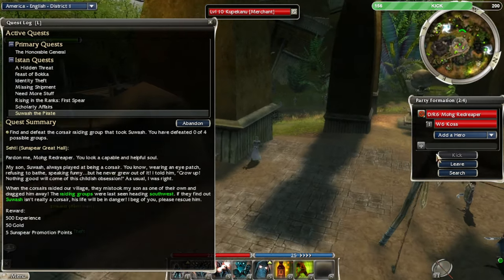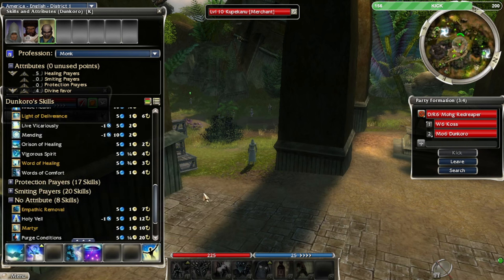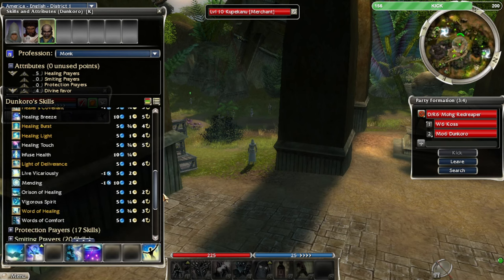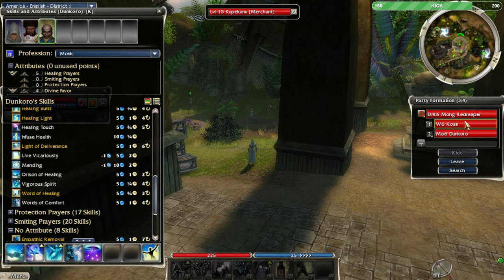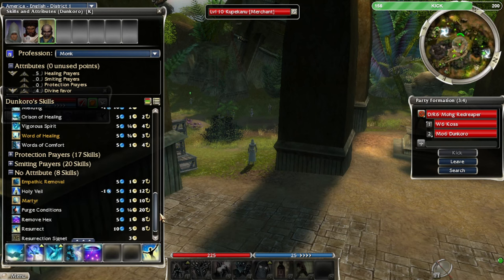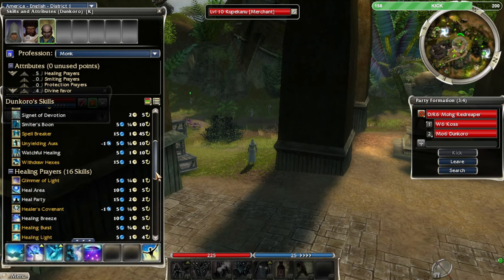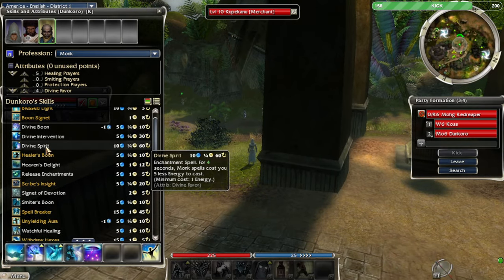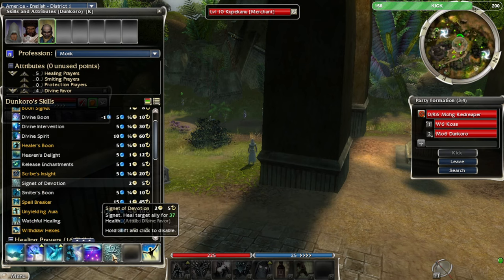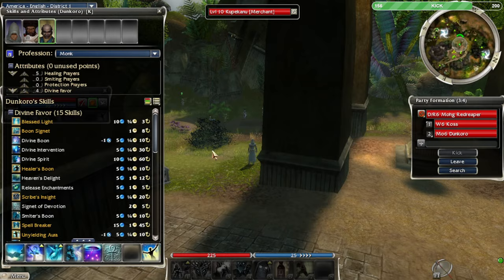We need to collect more, so we'll do this one, then head back to Plains of Jarin. Let's pick up Dunkoro. I'm going to get rid of Healing Touch and go with Biger Spirit — that might be nice since we have two attackers. Signet of Devotion could be good too. Yeah, that might be all we use for right now.